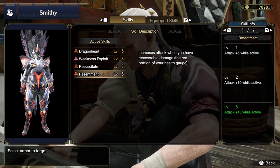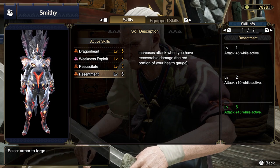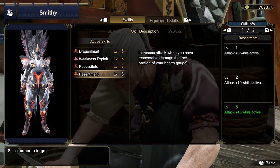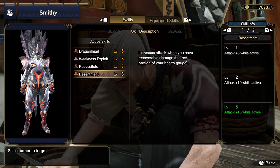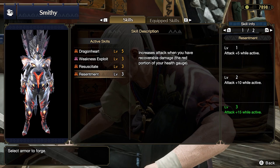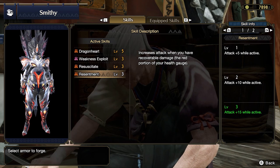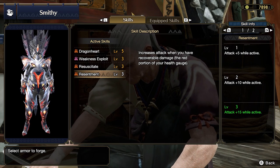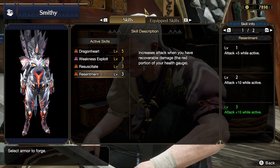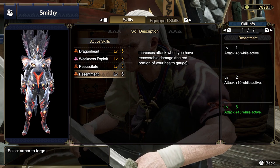And finally, the cream of the ice cream sundae that is this equipment: when you have recoverable damage — that red on your health bar from taking hits — your attack will increase by an additional 15. So as you can see, with this armor you can become a defensive tank while also having the means to dish out a lot of damage with the Hunting Horn. You can see why this is the set to go after if you want to last through these advanced missions that just came out.